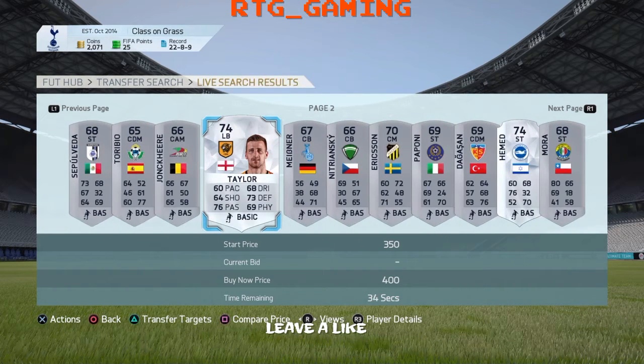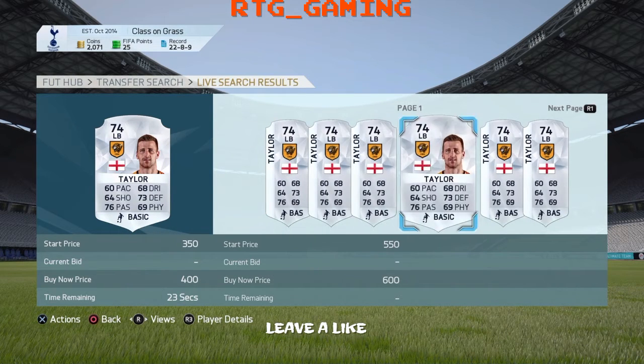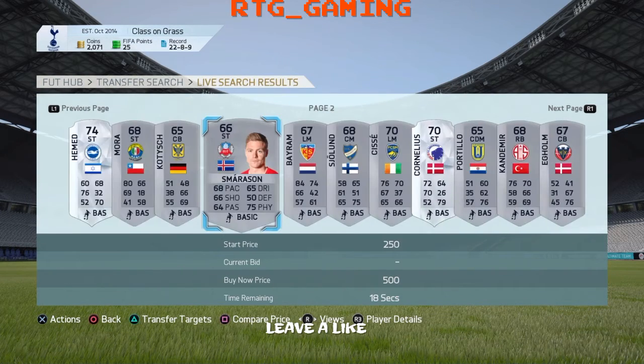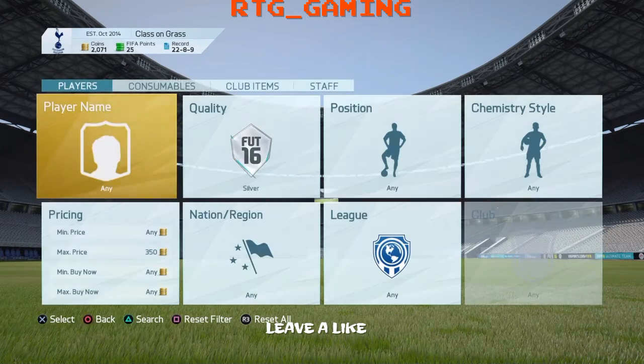Let's look at Taylor — we make a bid on him. He is from the BPL, a popular league. It's very good. If I compare his price, it's a bit more — you can get higher than that, around 500. You've made a bit of coinage. If you just do this after games or between games, you start earning profit. The advantage to this is you lose little coin if you can't sell it and have to discard it. So it's a very useful technique.